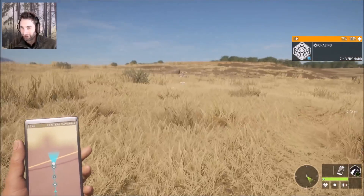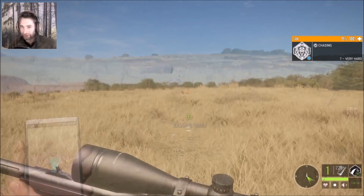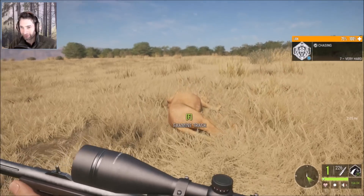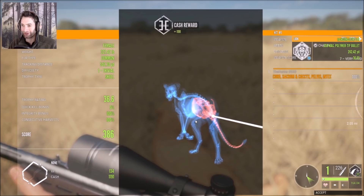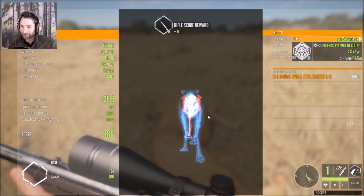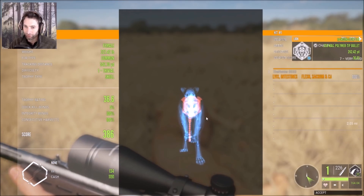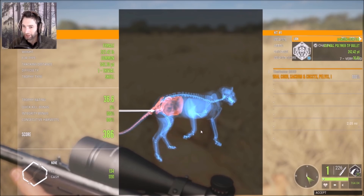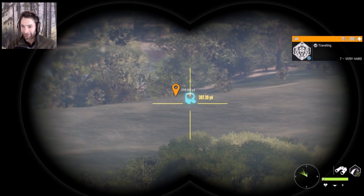We have our lion marked so we don't really have to track too much further — we're just going to run-track this one. There she is right there. It's a female. We got spinal cord and intestine — two vital hits. She scored 36.6 and it was a 262-yard intestine, pelvic bone, and spinal cord shot.